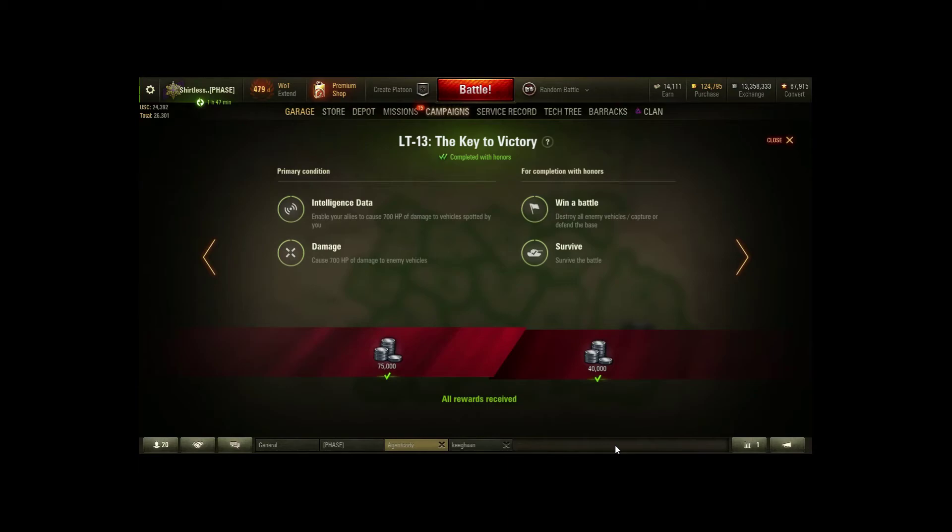Light tank mission 13 - enable your allies to cause 700 HP by spotting and cause 700 HP of damage yourself. I recommend the tier 7 American light tanks - the T71 DA is my favorite because of the autoloader. The tier 7 American light tanks have an extremely high base view range over their tier 7 competition. Get top tier, take an aggressive scouting position, put up binoculars and everything to bolster your view range and you'll get that 700 spotting done easily. With the T71 DA you can get 700 damage in one clip just by circling a heavy or TD. Then survive the battle for honors.